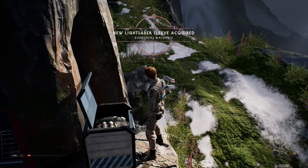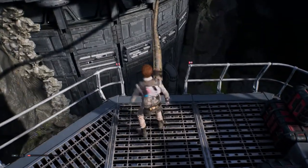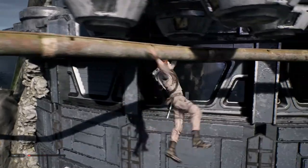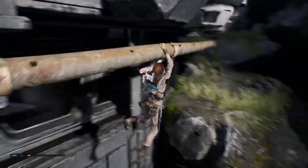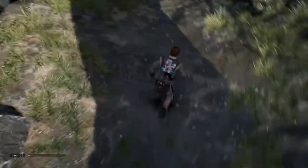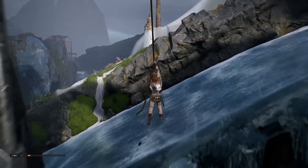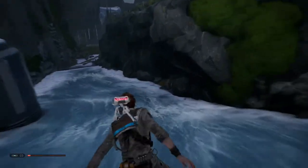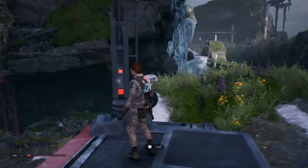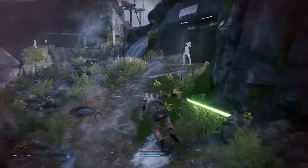You find something, BD-1! New lightsaber sleeve acquired — Element Nature. As I said in the last episode, we definitely need a workbench for that. Then we need to drop down — can already take a little look inside, nothing there. Did I hear a TIE fighter? Obviously okay. We don't want to fall down there, and then a little sliding action — and now we can activate the shortcut! Very nice, so now it all makes sense.